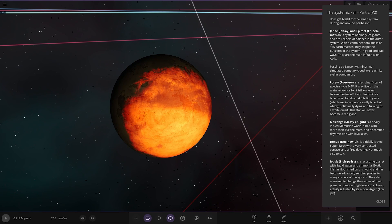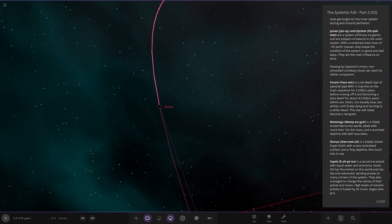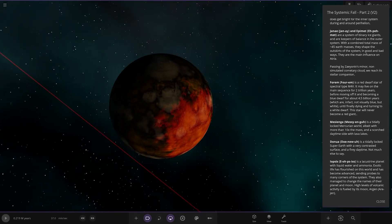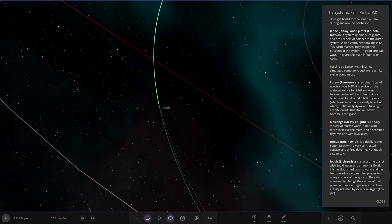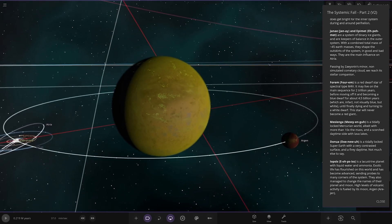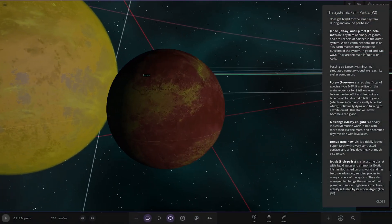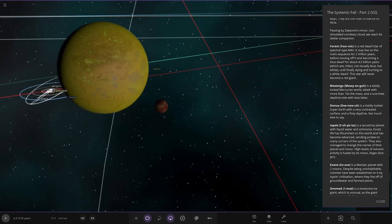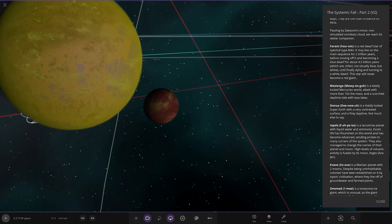Around 4M there's another tidally locked Mercurium world with 10 times the albedo mass — a scorched daytime with lava lakes. That's Messinger. Then we have Dono — a tidally locked super-Earth with a very contrasted surface and fiery daytime. Then there's Lopsis — a lacustrine planet with liquid water and ammonia. Exotic life has flourished on this world and has become advanced, sending probes from many corners of the system. They also managed to change the names of their planet and moon. High levels of volcanic activity are fueled by its moon, Arjun.